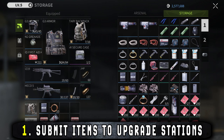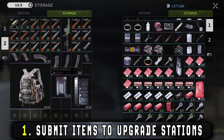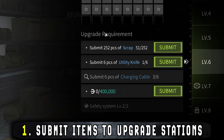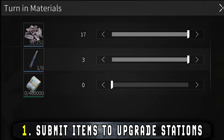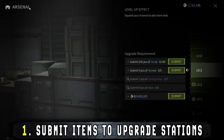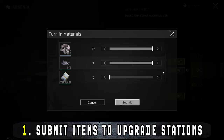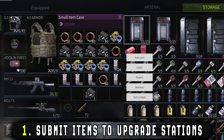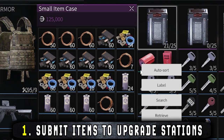You're never gonna have enough inventory space in Lost Light. One thing you can do to free up some space is to load items into upgrading your stations. Even if you only have a few of the items you need, you can submit them to free up some space. I do recommend not doing this to all of your scrap, plastics, wires, and electronic components as you'll need them for crafting as well. Once an item has been submitted for an upgrade it can't be taken out, so store these in an item case and submit them when you have the rest of the items loaded in.